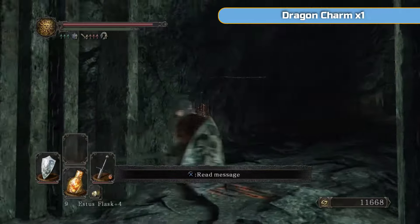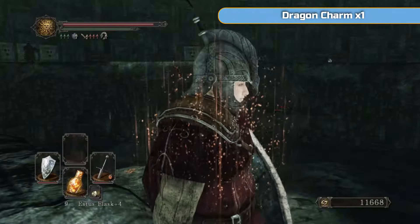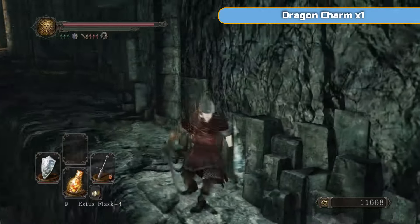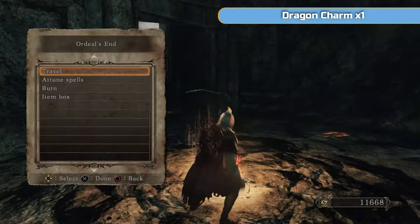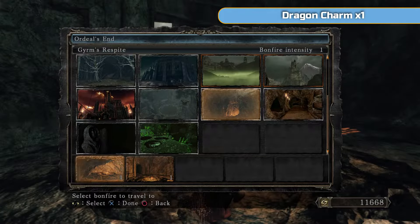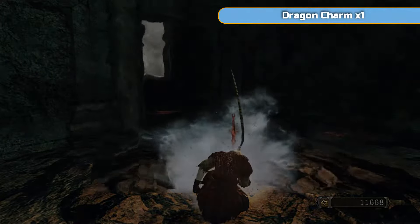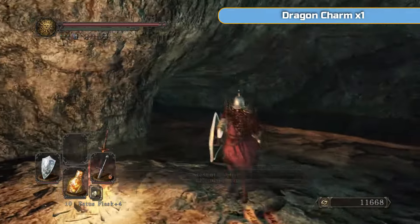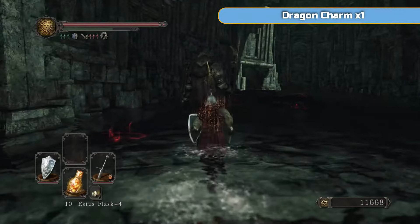There's a bonfire for you, and that is the boss — the Royal Rat Authority. If you want to do it, feel free. If you remember from Dark Souls 1, it's basically Sif — a massive dog. It has little rats with it which you need to kill quickly, otherwise it's going to poison you. And there was an item out there, which is just a soul item. That's all we need from this area, so I'm going to warp back to the start.